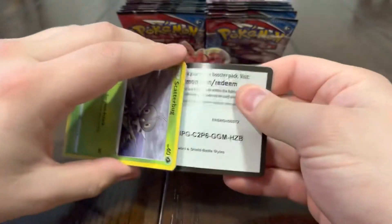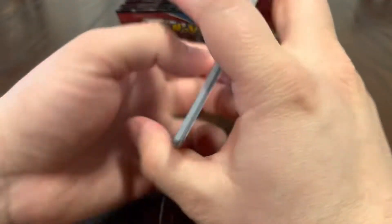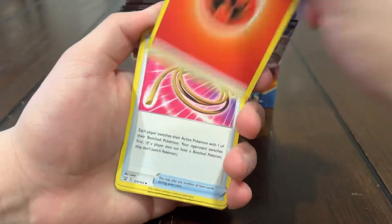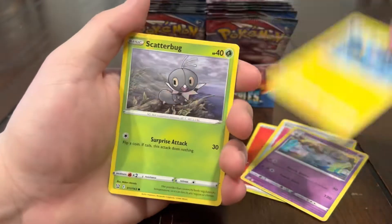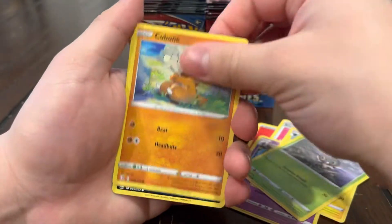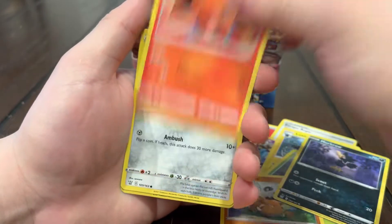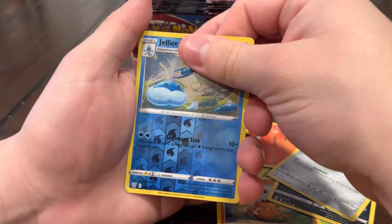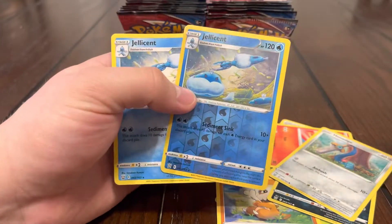We're about halfway into the video, something definitely is coming up soon, I can feel it. I just hope it's a banger. We got that Fuego — that's a good sign — Escape Rope, Grumpig, Luxio, Scatterbug, Cubone, Murkrow, Tapig. That card is pretty sick. Honedge, Jellicent reverse, and oh — another Jellicent. What's going on today?